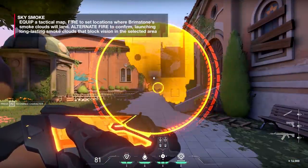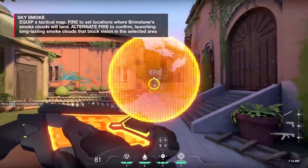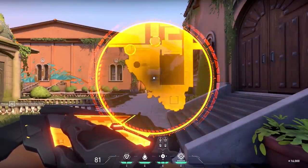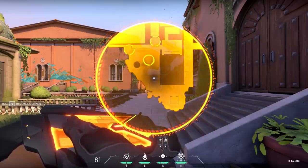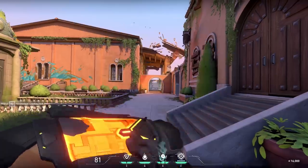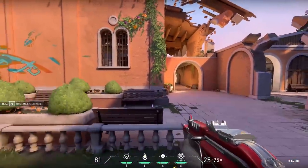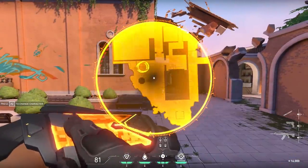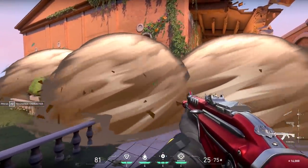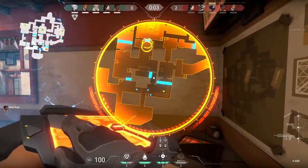Sky Smoke is incredible. It brings up a map UI — you can see most of the map. Left-click to place smoke markers, but if a marker goes off the map edge, it cancels. If all markers are within view, you confirm with right-click. You can drop three. They drop down from the sky and are the longest-lasting smokes in the game — they completely block line of sight and are just ridiculously powerful.